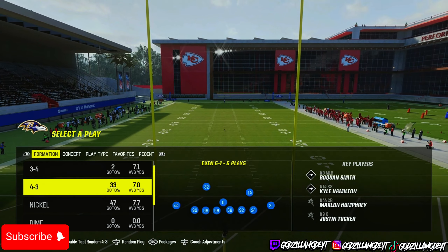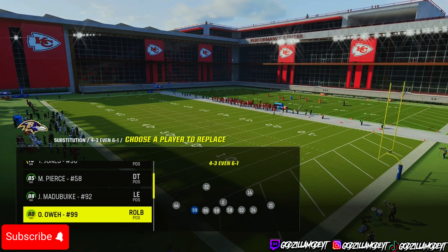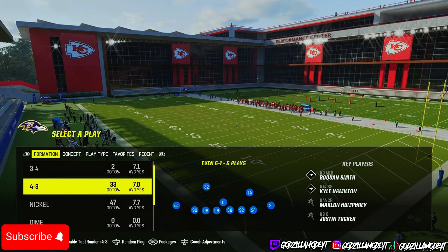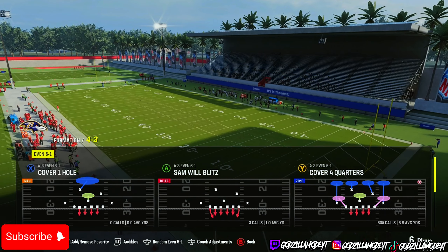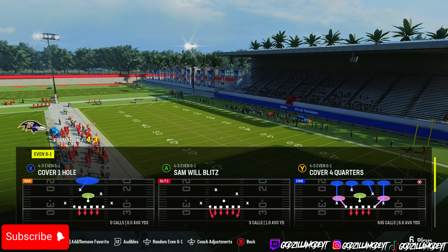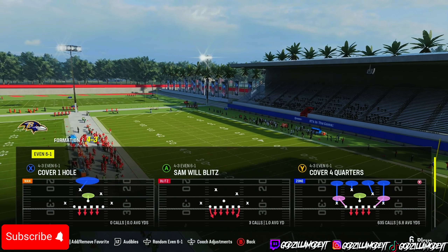Right here I'm gonna show y'all two formations you want to use. First: 4-3 Even 6-1. This is the best one y'all can use in my opinion — it just stops everything: stretch, inside stuff, inside zone, all that good stuff.